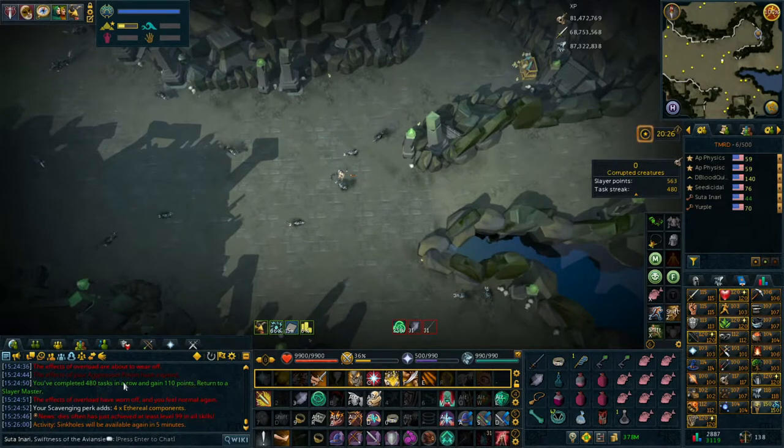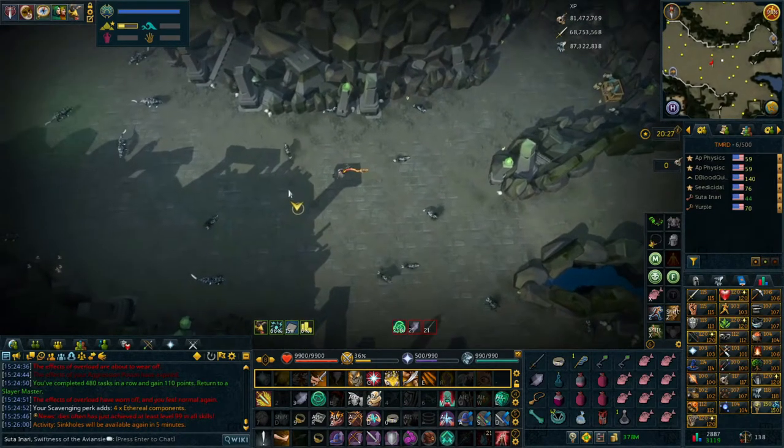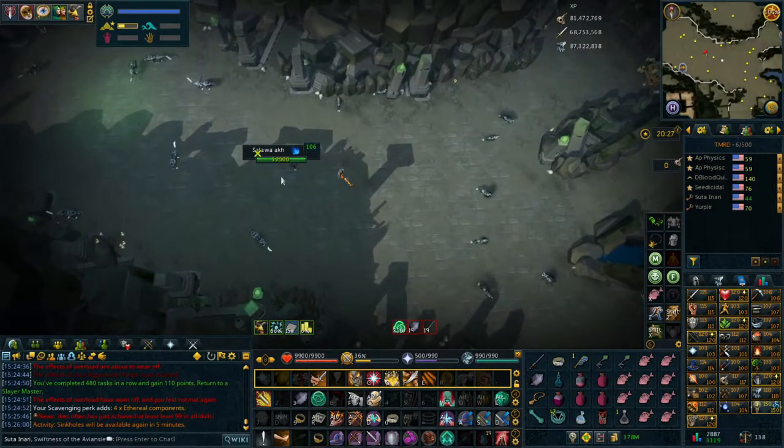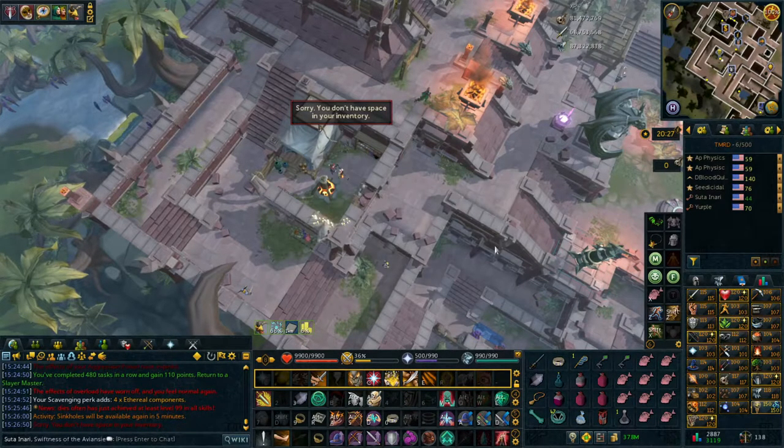We're nearly 500 slayer tasks done now and look how many slayer points we got - 563, that's so nice. I don't even know what I should buy - probably a lot more of those soul-capturing things, those ushabti. Yeah, these things - the ushabti. We're going to go ahead and - oh, we don't have enough inventory space, hopefully these things stack.